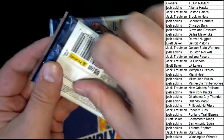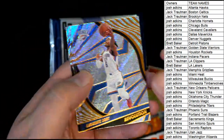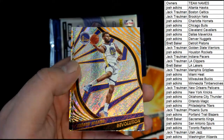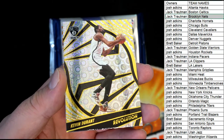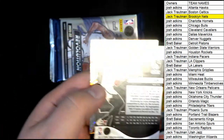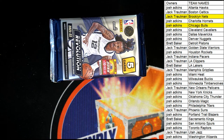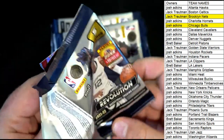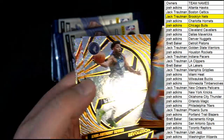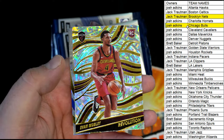Alright good luck guys. There's Dort, Tyler Hero - nice. Wiggins, nice. KD right there, nice one for the Nets - that's Jack T coming out to you. Nice Ayo rookie, nice for the Bulls - good one, there you go Josh. Nikolai right there, nice KAT. Bradley Beal - oh nice, Mobley rookie for Cleveland, there you go Josh, excellent hit right there.